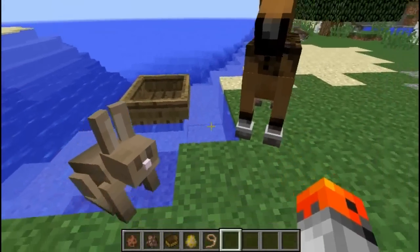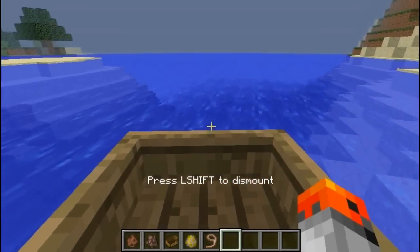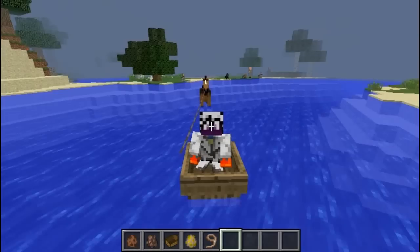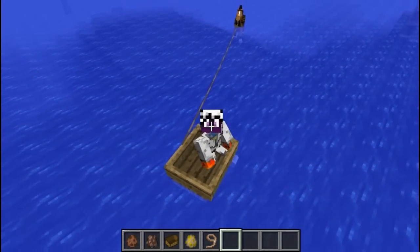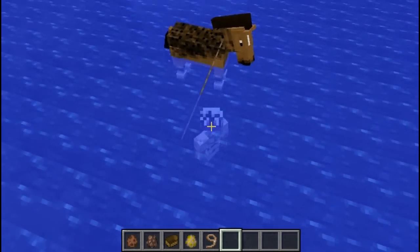If you want to move a horse over the ocean then just use a lead and sit in a boat — and there you go. You can also do this for other mobs but I think the horse is the most useful one for this.